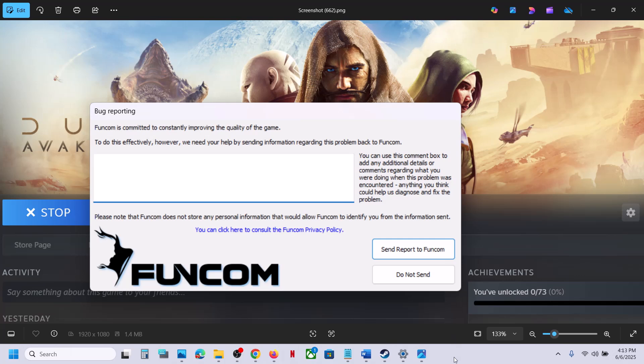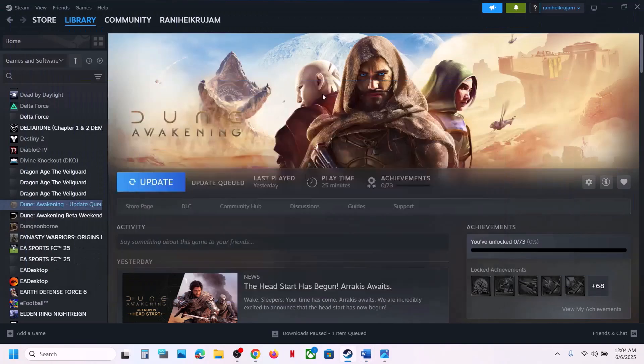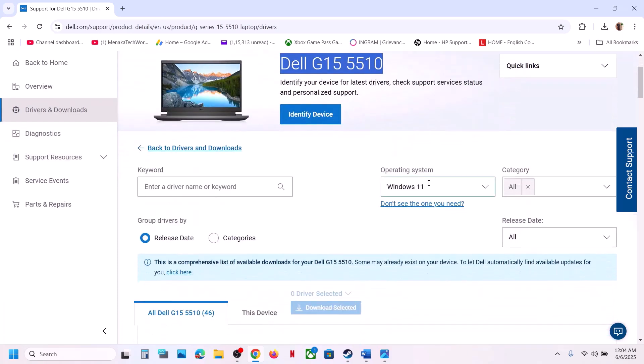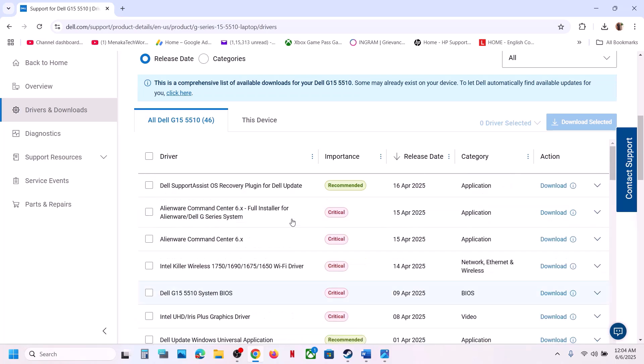The first step is to update the BIOS. This has worked for many players. Go to your system manufacturer website — if you have a Dell computer go to Dell's website, if you have Lenovo go to Lenovo's website. Select your model number, select your computer, select the right operating system, and find the latest BIOS.